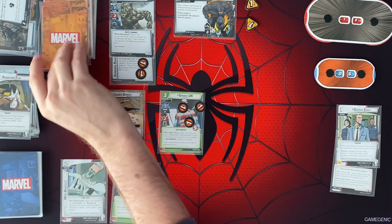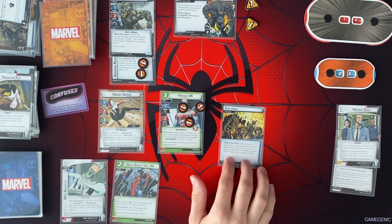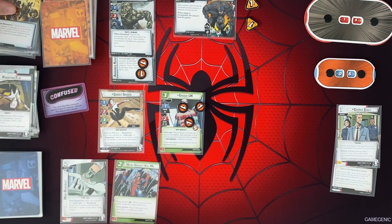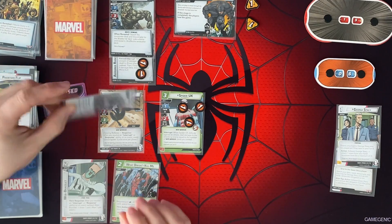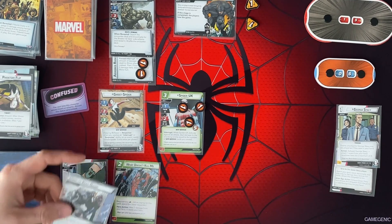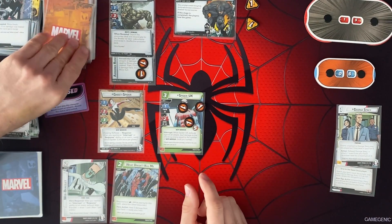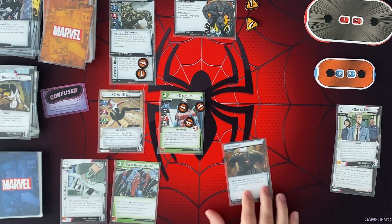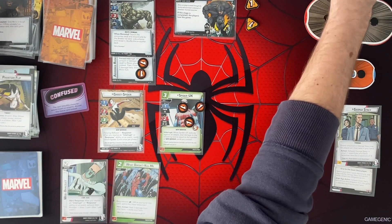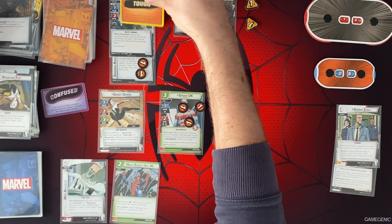When revealed, if Bomb Scare is in play, assign X damage among heroes — that's not in play so it's going to gain Surge. When revealed, Rhino heals 4 damage. If no damage is healed this way, gain Surge. He can't heal any damage because he's at full health. When revealed, give Rhino a tough status card. Okay, so Rhino is now tough.